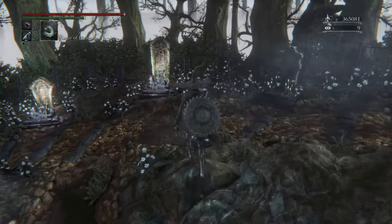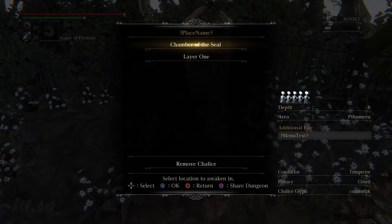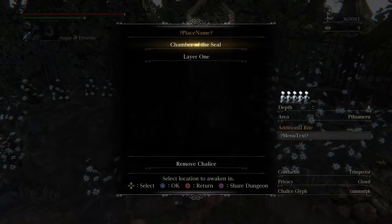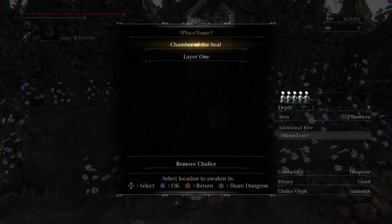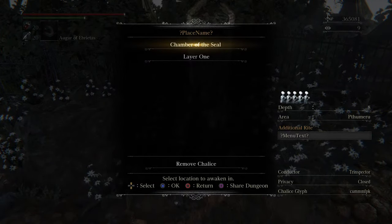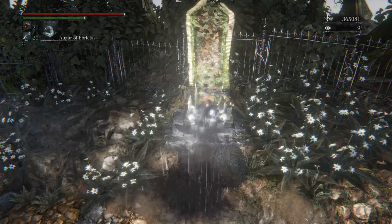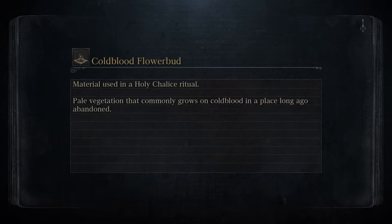I'm gonna show you guys my farming chalice right over here. You see this chalice? If you look at the bottom, it marks chalice glyph. When you make the makeshift chalice, you put in that chalice glyph that's on the bottom right there. And I'm gonna show you what this thing does when you go to this dungeon — it allows you to make a certain type of chalice dungeon without actually needing the full materials to make it.